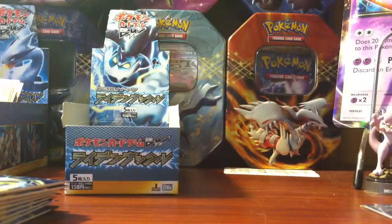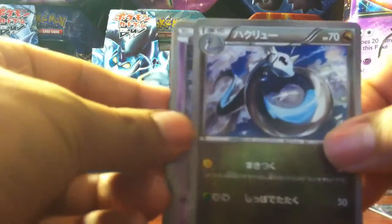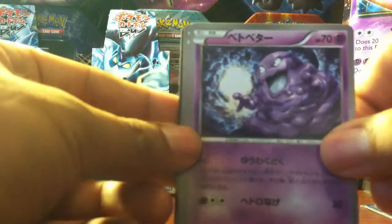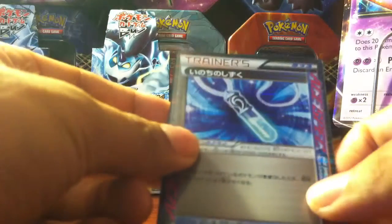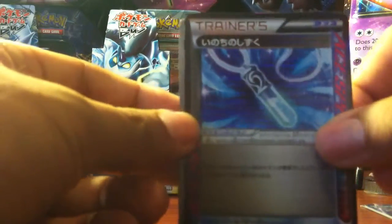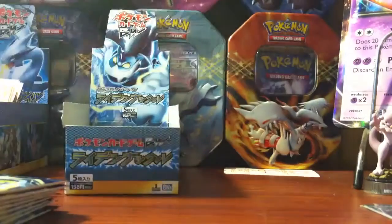Second pack. We start with a Druddigon — nice Pokémon, really like the artwork with the grey and blues. We have a Grimer, a Dratini, and our first Ace Spec — I forgot what this one is called, I'll put it in the comments, sorry about that. And we have a Quagsire. Let's leave this Ace Spec up.